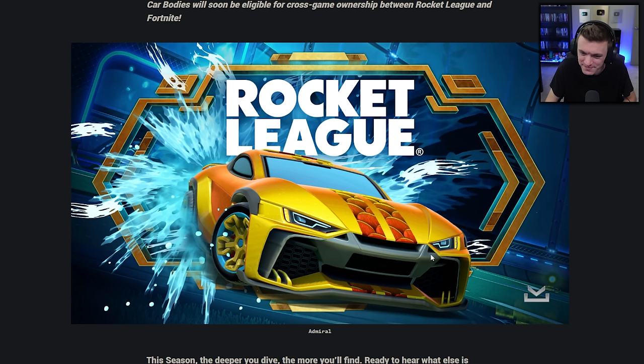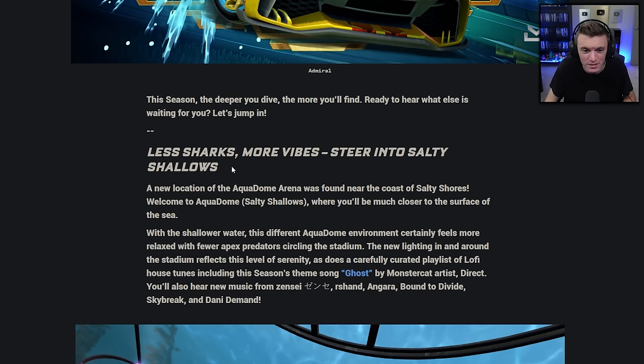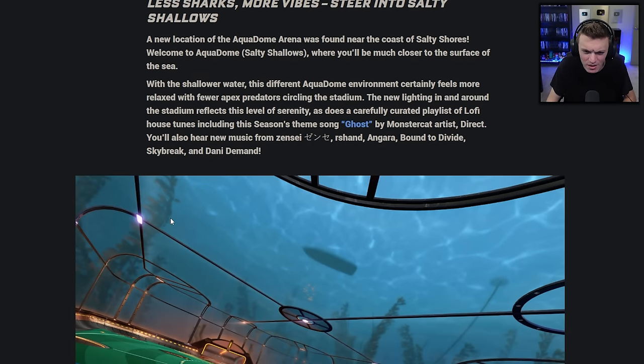Here's the Admiral right here — it looks like any other car, nothing super special. A new location of Aquadome arena was found near the coast of Salty Shores. Welcome to Aquadome Salty Shallows, where you'll be much closer to the surface of the sea. This different Aquadome environment feels more relaxed with fewer apex predators circling the stadium. The new lighting reflects this serenity, as does a carefully curated playlist of lo-fi house tunes, including this season's theme song 'Ghost' by Monstercat artist Direct.